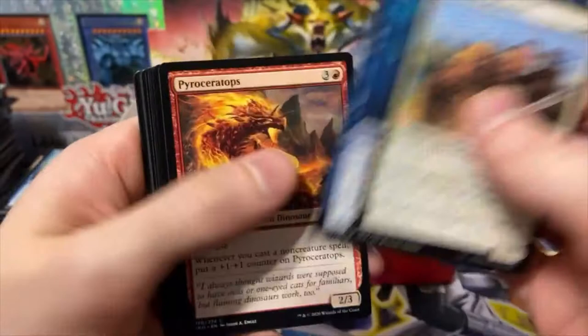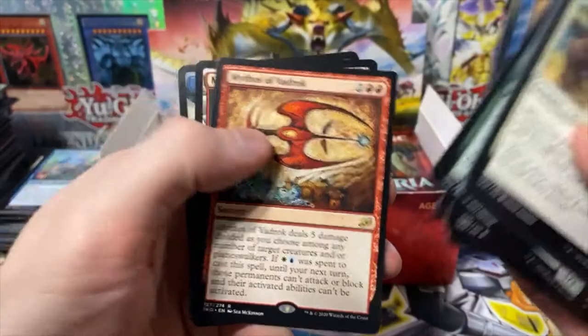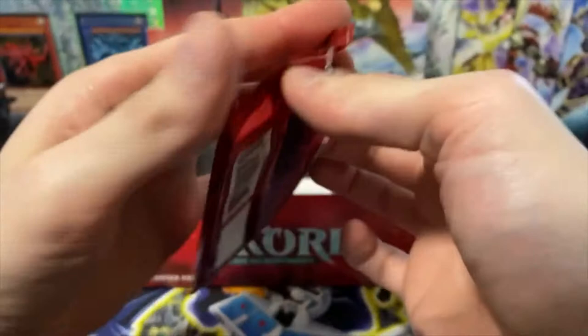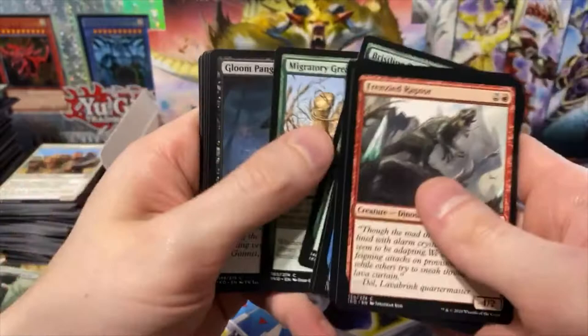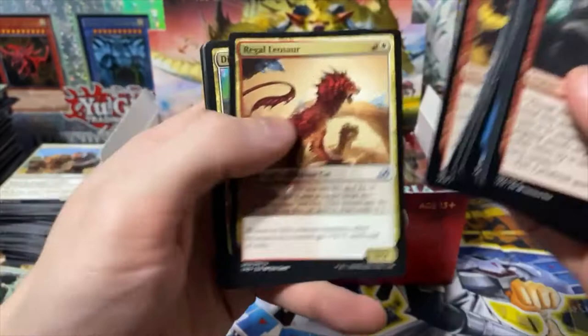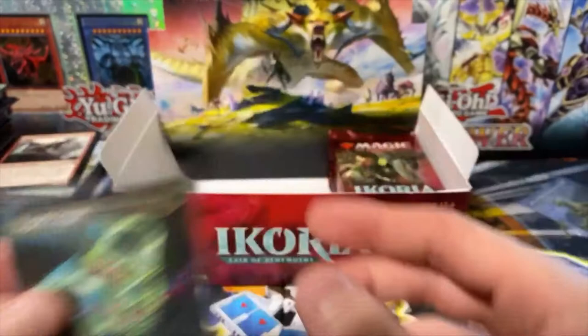Which I guess is cool, but makes you buy a hundred of them. Frenzied Raptor. Greentail Heron — first one I pulled. Another full art. Zagoth Triome — the Triome sounds familiar, I know I pulled another one like that, but it definitely wasn't the one that started with a Z. There's two that I pulled — I just remember the Triome, can't remember the rest of it.